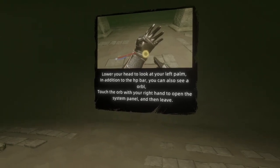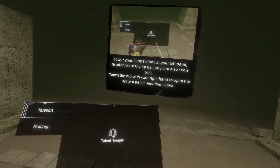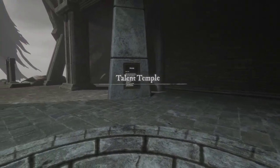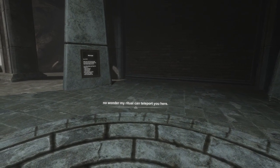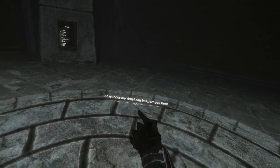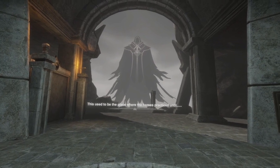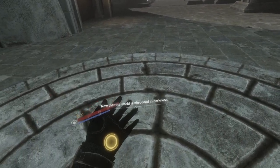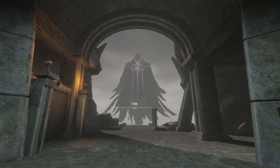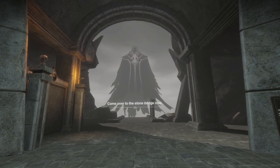Okay, it wants me to go to that place — teleport to the Talent Temple. Your soul seems to be connected through a machine — no wonder my ritual can teleport you here. This is the Talent Temple. This used to be the place where the heroes practiced, and I am the guardian here. Now that the world is shrouded in darkness, I need you to reactivate the power of the temple. Come over to the stone bridge now.